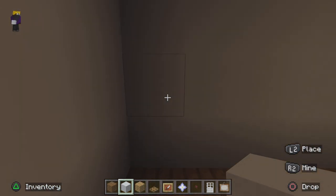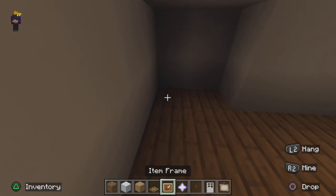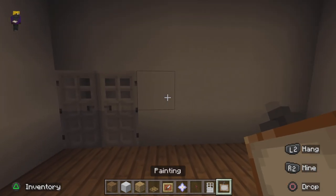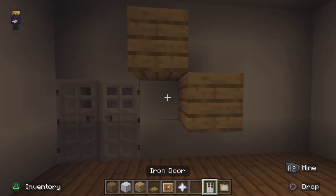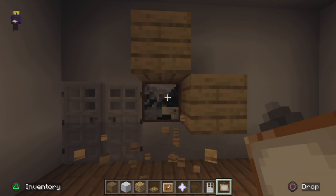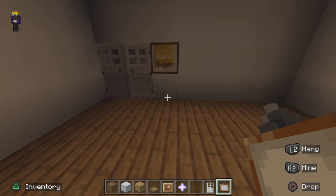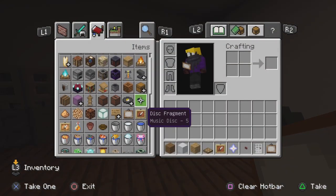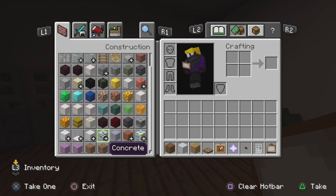Here we place two concrete there and put two iron doors. Then we put a little tiny yellow painting — oh, I just got it there — like that. And wait, I need — once you've done that painting, get some grey concrete.